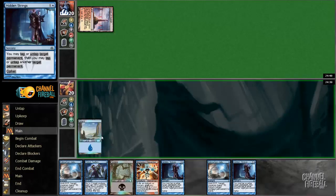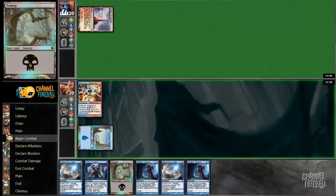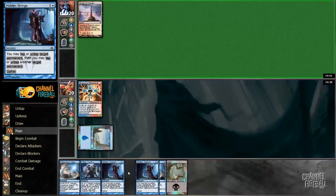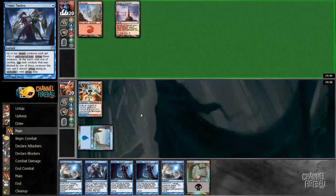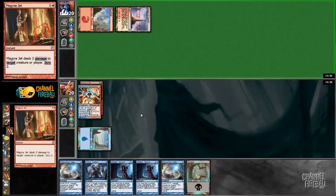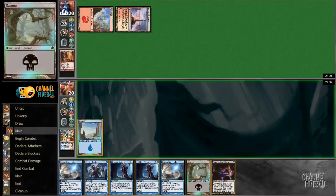I guess I just have to hope that this Niv-Maguus Elemental survives. Otherwise we're not really doing anything. But if it does survive and we can get all these Hidden Strings off, then it's gonna be good. Noooooooo — well, there goes the game plan. Tormented Hero.